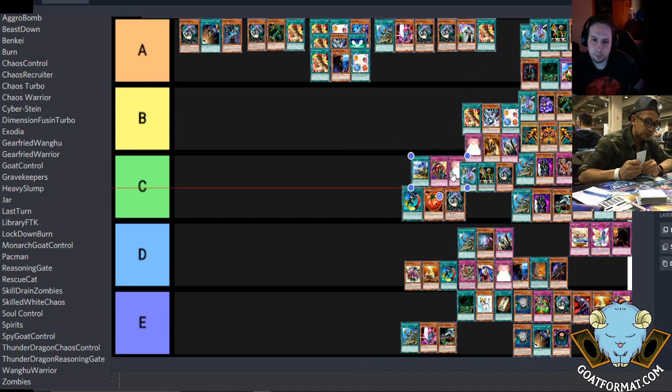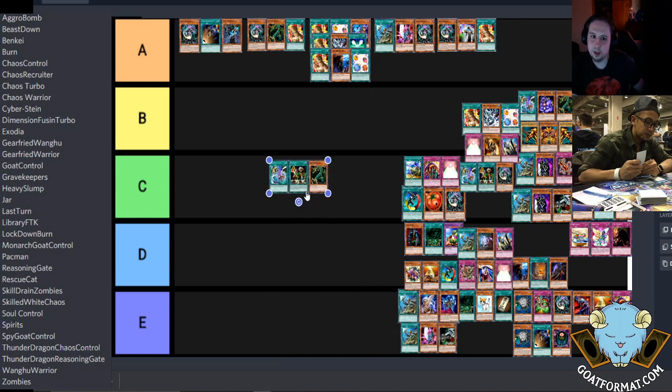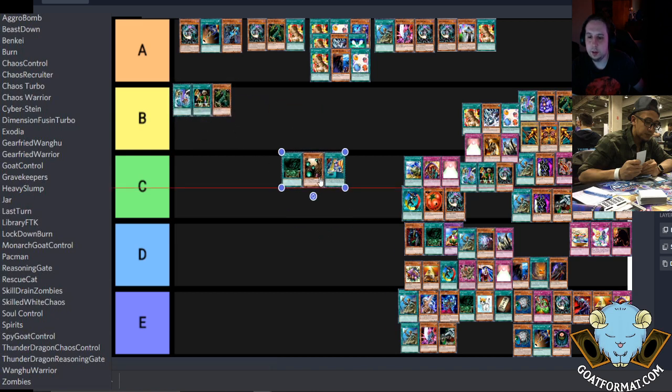Angel Chaos has a chance to move up when people shift to more Scapegoats and Air Knight becomes relevant again. Dimension Fusion turbo — Reasoning Gate — I'd put at the high end of B, if not the very end of A.